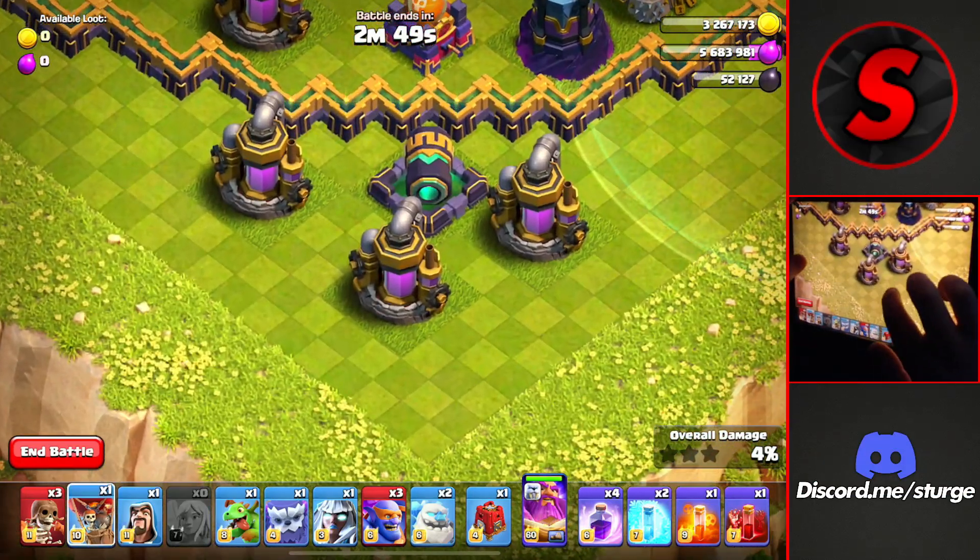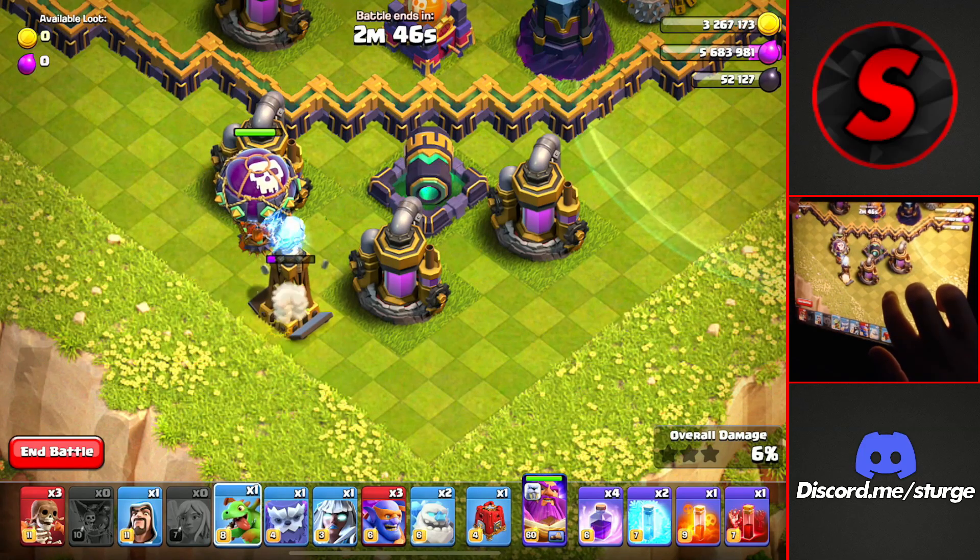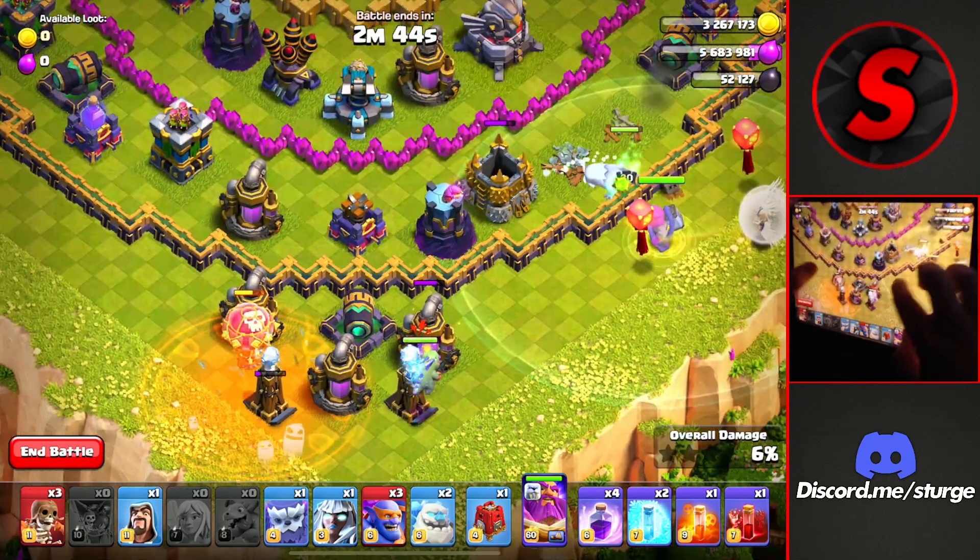At the very bottom where these collectors are, we'll drop the balloon to the left here, and a baby dragon to the right to take out this bottom portion of the base.